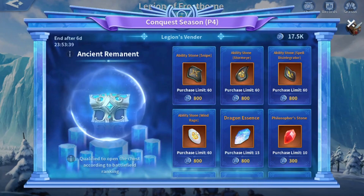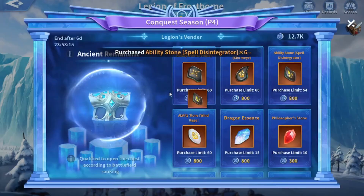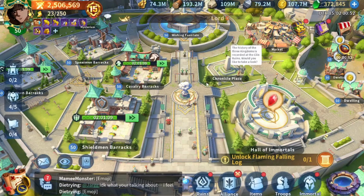We have Snipe Storm Eye — I don't recommend this spell. We also have Disintegrator and Wind Rage. I already have 54 shards from Spell Disintegrator, so all I need is just four ability stones to unlock the skill. I just want to talk about Spell Disintegrator in this video since it is, in my opinion, the most important skill you could get for a mage.